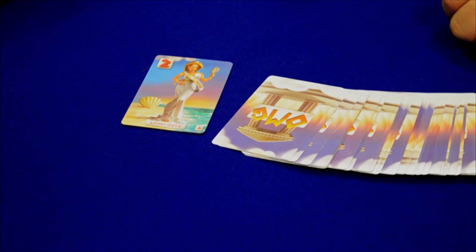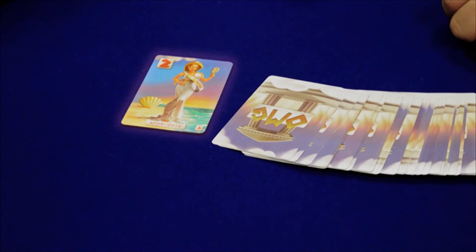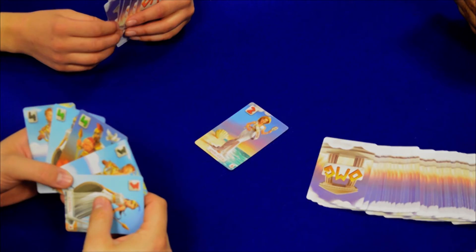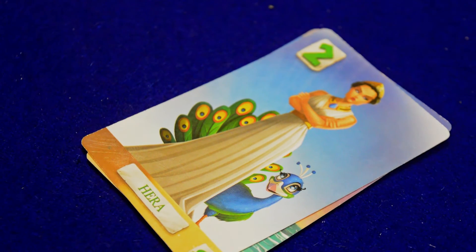A red Aphrodite with the number 2 is the first card on the board. The player decides to play a green Hera card with a value of 2, and there is no penalty.